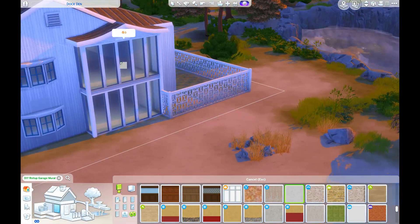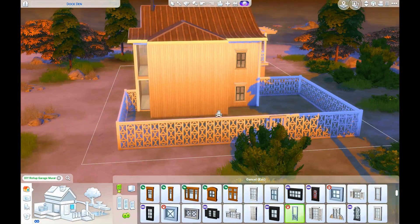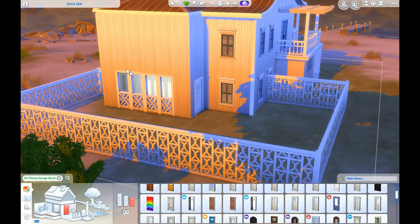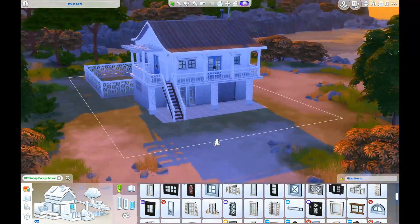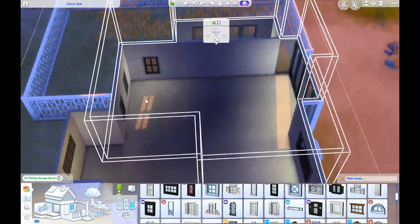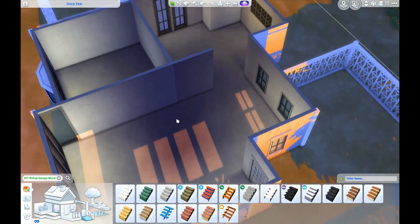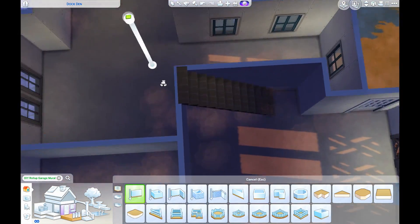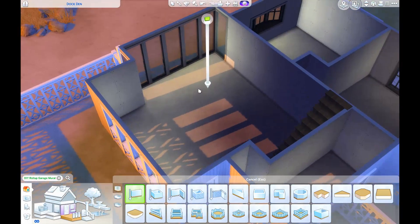Another struggle throughout this build was the shape of the house itself. I was building from an inspiration photo I found on Pinterest, and the general shape of this style is very boxy, but I didn't want to just build a bunch of boxes out on Windenburg Island. I wanted the shape of the houses to have some dimension while still staying true to the style I was going for. You'll see me throughout the build adding additions to the house just to take away from that strictly square or rectangular shape.